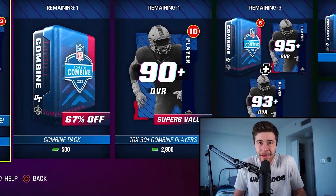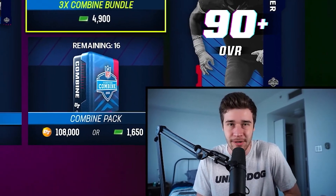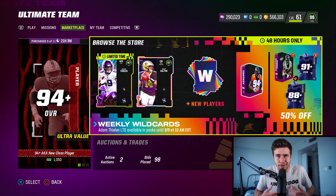We're going to be getting like 30 97-pluses on Thursday. It is a massive content drop — one of the biggest days of the year — and I'm a massive fan of Team of the Year. Whenever we get that promo it's always one of my favorites. Personally, I really enjoy using current day players. I'd much rather use Joe Burrow than Joe Montana, but that's just my personal preference.